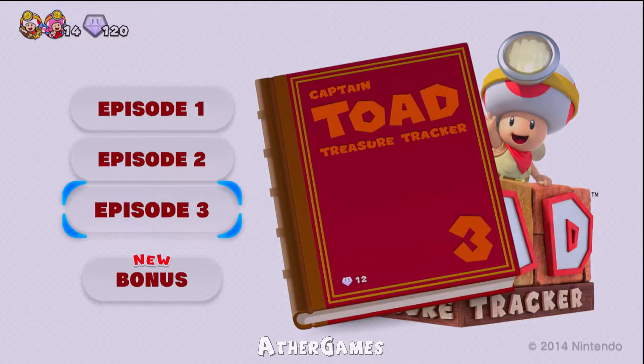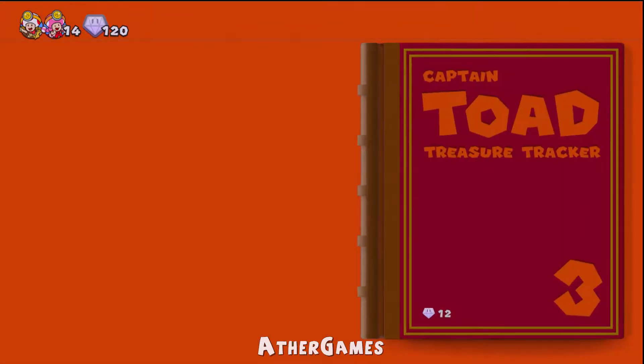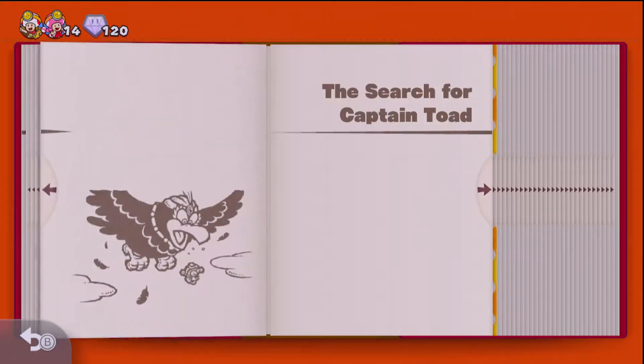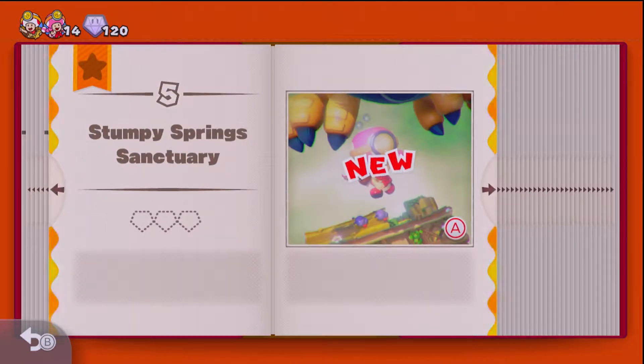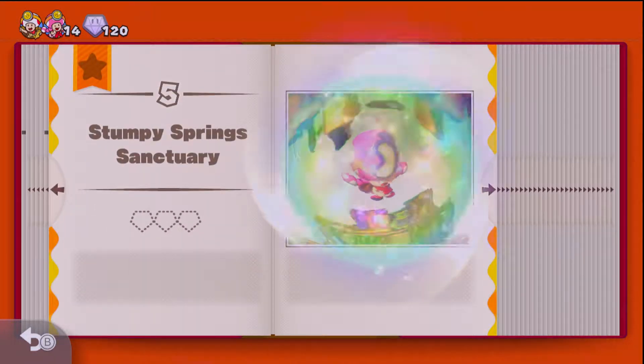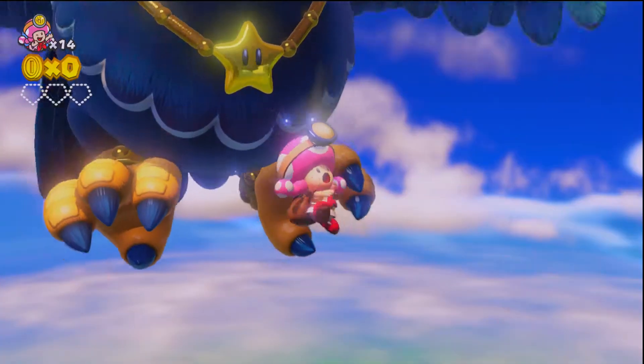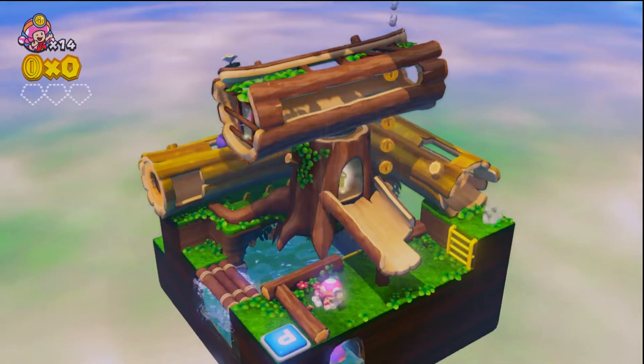Hey, hello everyone! What is cooking, all you good-looking people out there? Welcome to another exciting episode of Captain Toad: Treasure Tracker. Here we are where we left off last time as Captain Toad. What a cool level that last one was, but today we're going to be doing Stumpy Spring Sanctuary — ooh, sounds like fun! Who doesn't love a good stumpy spring?